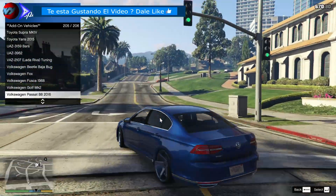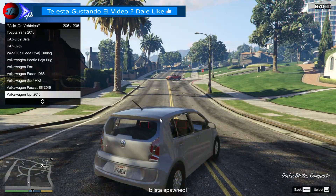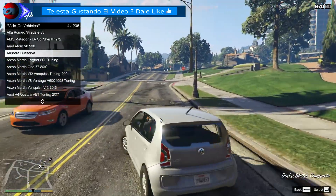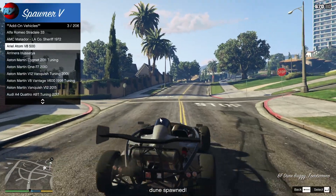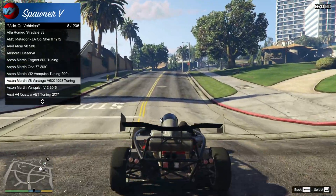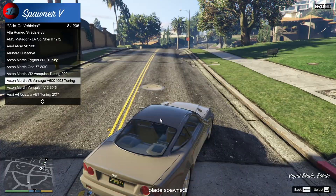Qué pepinos. Volkswagen pasando. Como veis, muchos de los vehículos que había en mi pack están en este también. Por ejemplo, aquí está el Ariel Atom, que también está en este pack. Además, por supuesto, muchos más que yo no tenía puestos.